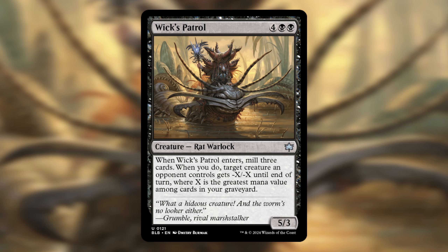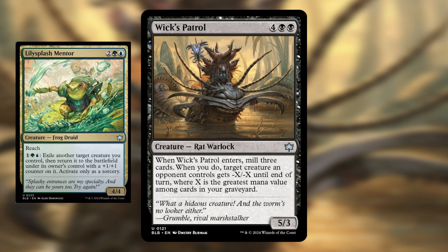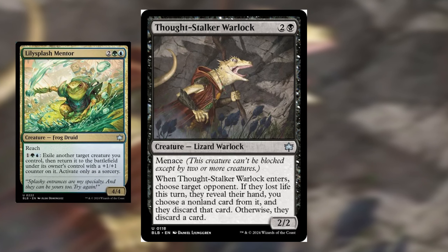Let's do it again — activate Lily Splash's ability, Wix re-enters, and destroy something else. You can also use the same combo with Thought Stalker Warlock, making your opponents discard a card each time you activate the ability.